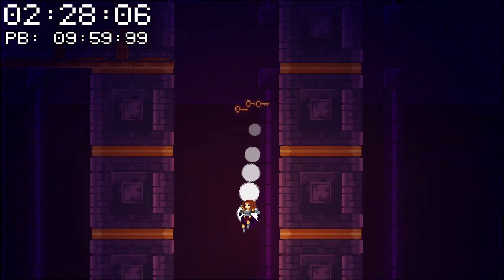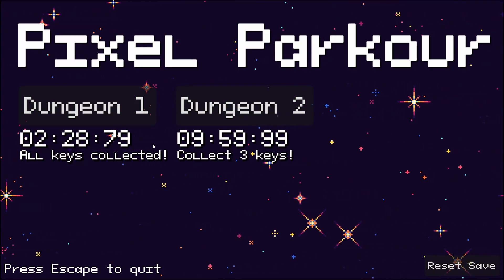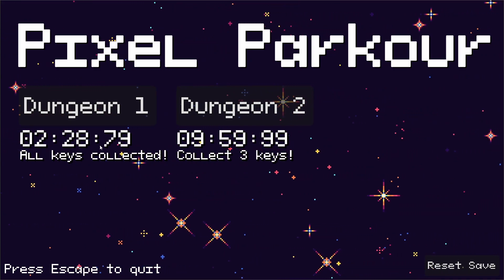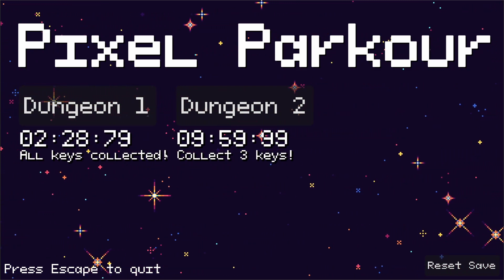Let's go ahead and make our way to the goal here. We got our completion screen — it tells you level complete, gives you your time and the number of times you died. Now if we press enter to continue, back at the main menu we can see we've got our time stored. Our fastest time is now 2:28, and all keys collected is displayed next to the level as well, letting us know that we found all the collectibles. Pretty fun.